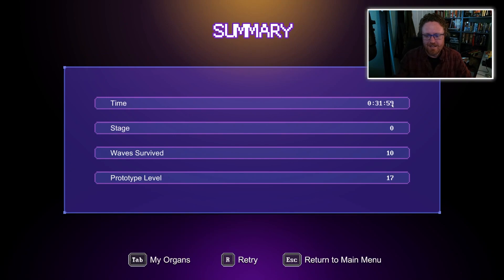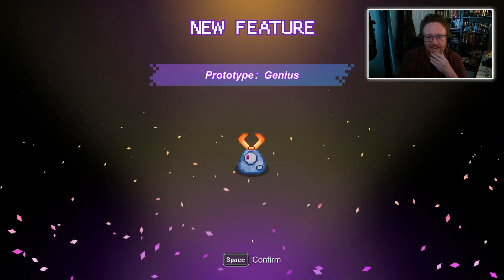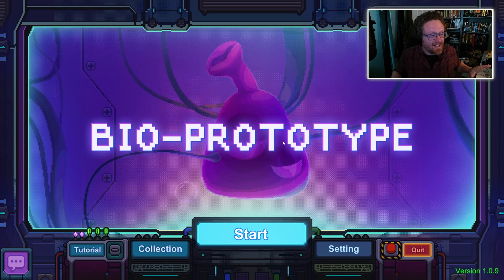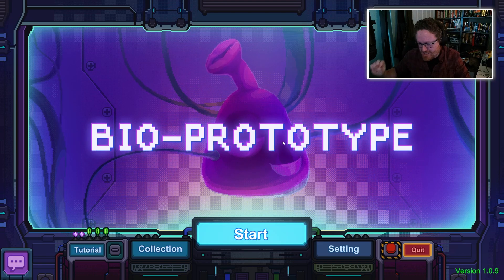So now we've unlocked the organ called the Cochlea, and the Genius Prototype, the Squander Prototype, the Horn, and Bladders. We've got so many things now. I'm genuinely not sure what a lot of this stuff is and I don't have time to check it out because I need to get onto something else. But this game is really cool — I'm going to keep playing it on my spare time, and if I find more stuff that I feel is stream-worthy I'll share it with you. If you want to subscribe to my channel you can — I'll definitely link other Vampire Survivors-like games. We'll see.